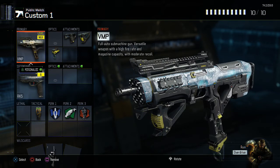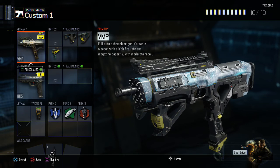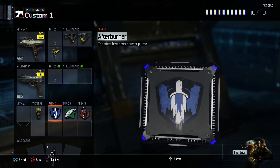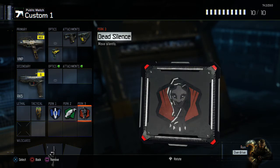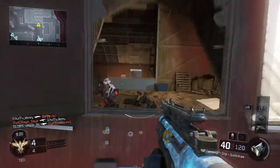So there we have it guys, that is the VMP class setup. We've got Quick Draw, Grip, Fast Mags, the RK5, a concussion grenade, Afterburner, Scavenger, and Dead Silence. If you guys like this class, make sure to like, comment, and subscribe. There will be some gameplay going up on screen right now, so feel free to sit back and enjoy that. I have been Nellick, I'll see you guys later, peace.